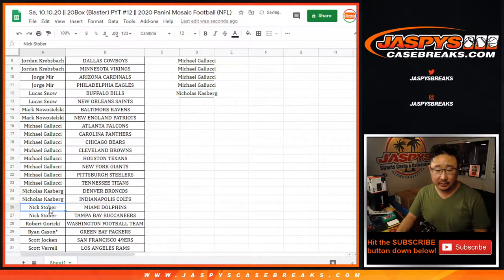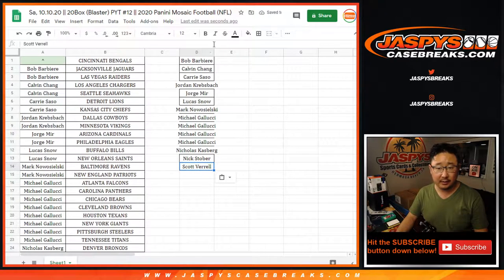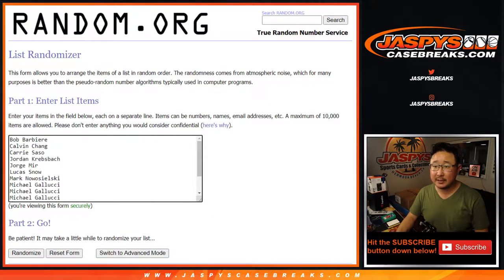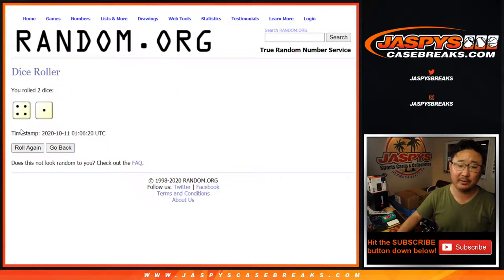Nick K — entry. Nick Stober got two, that's an entry. Scott V got two, that's an entry. Good luck. Let's copy these names. Different dice roll for this — the only dice roll for this, I guess, unless there's a randomizer at the end. That'll be a separate dice roll.